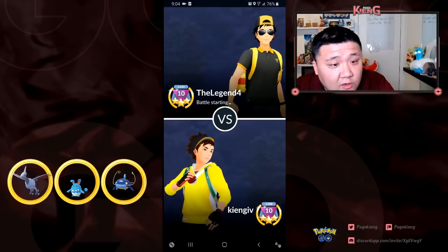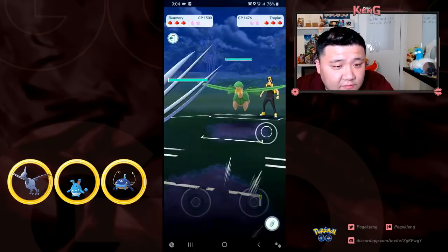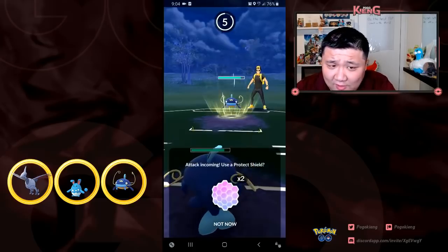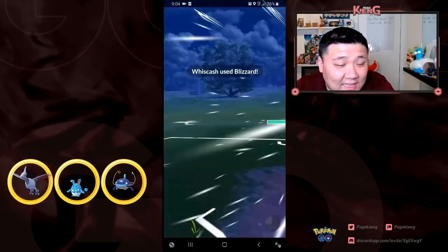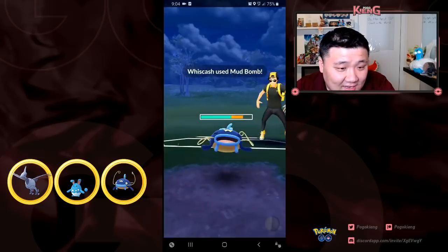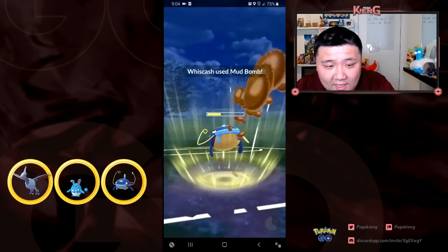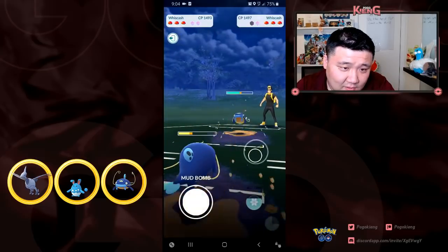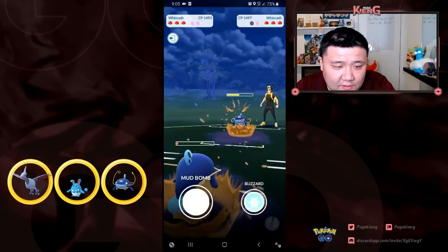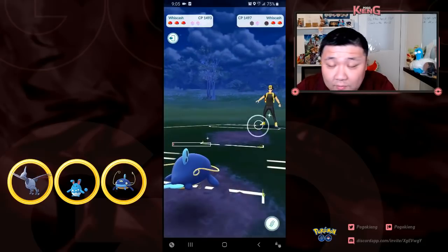I'm going up against a Legend 4, Florida Trainer, Season 1 Ace. This is a very positive situation for me, so I switch out into Wishcash. This is kind of a funny situation - I know he's at the Blizzard. Is he baiting me? No, he actually lands the Blizzard, which is fine. I go for the Mud Bomb, then another Mud Bomb. Because I was one Mud Shot away, he probably thought I had a Blizzard, so he ends up shielding. He goes for a Mud Bomb which doesn't KO, and I end up winning that matchup and being up a shield.